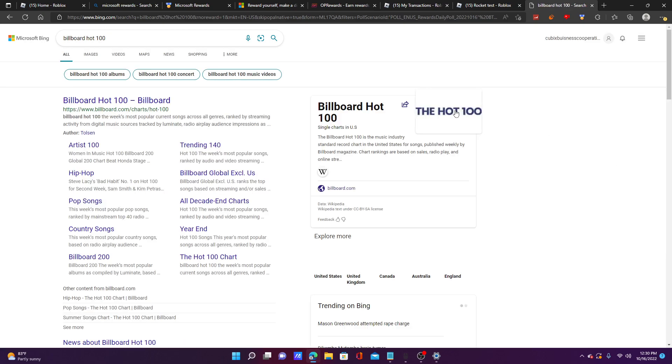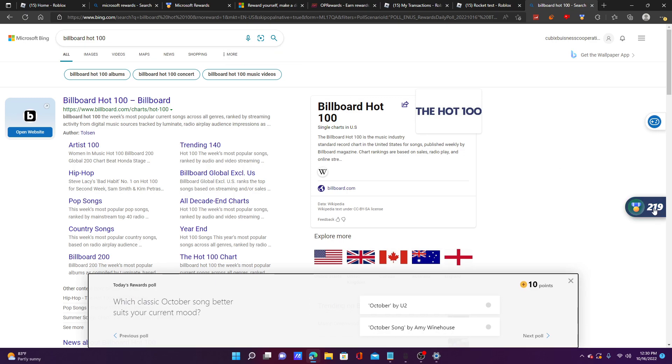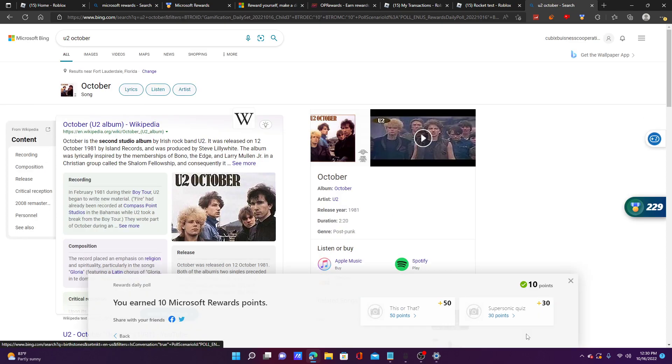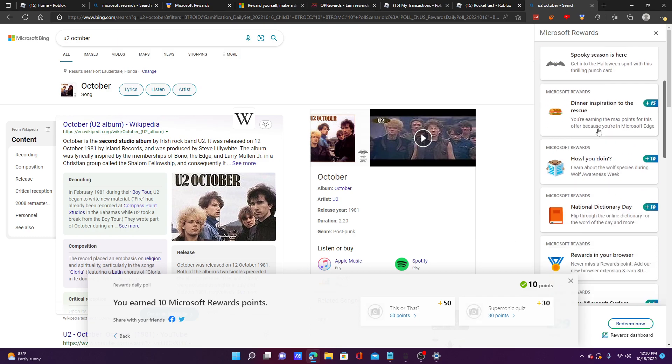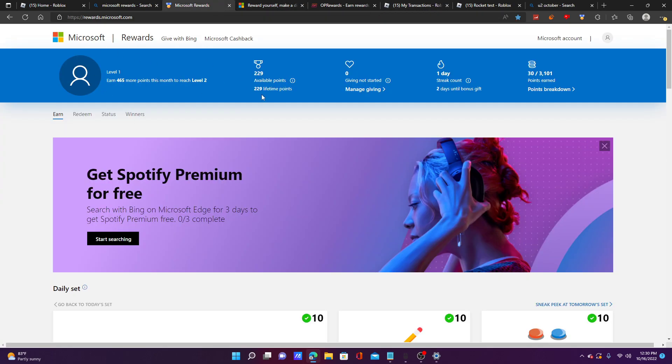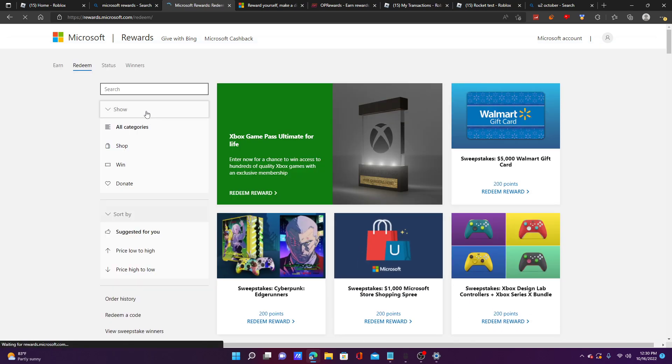Then I do the daily poll — 'which classic October song?' I'll pick one and there you go. It's a poll so you can't really be wrong, and it says you earn 10 points just by doing that. Every time you do these activities you rack up more points. It already updated to 229 points right here.